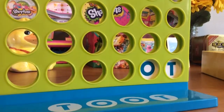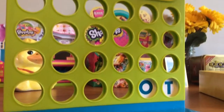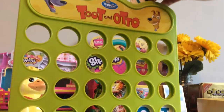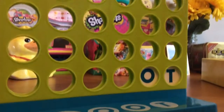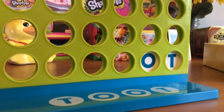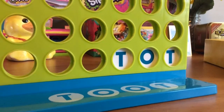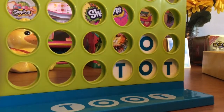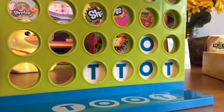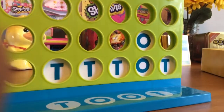You have to try and spell your name. You put the letter in from the top and just drop it. I need a T to block her, so I'm going to block her by doing a T. This is just like Connect Four.